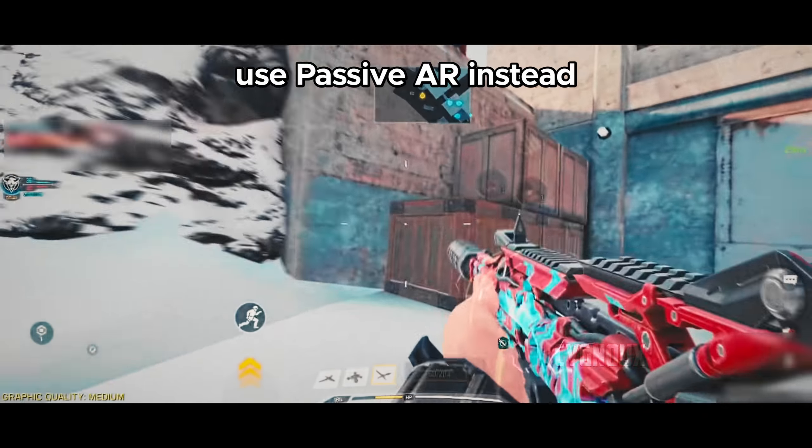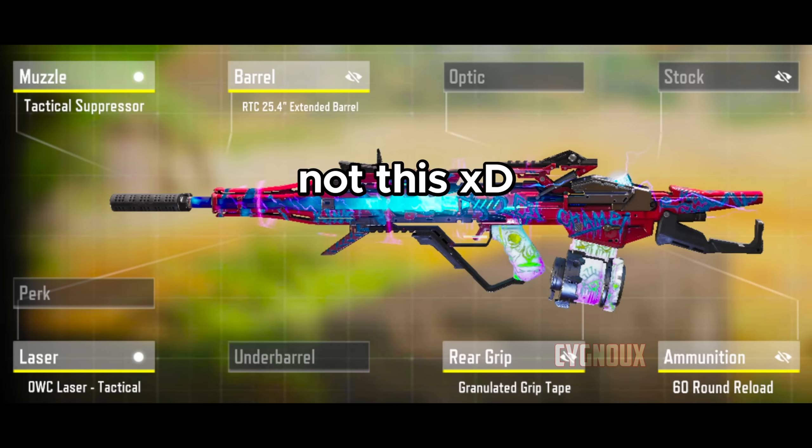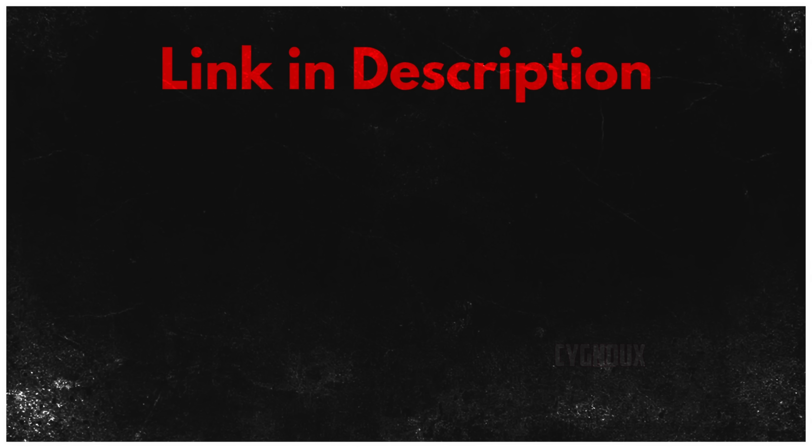PKM and UL are used for the same playstyle, so feel free to use either. Both are kind of hard to use in ranked as they force us to play passive, and in my opinion using a mid to long range assault rifle would be better. Watch the next part for assault rifles and share this video with your friends so they can also use the best guns in COD Mobile. See you in the next video!